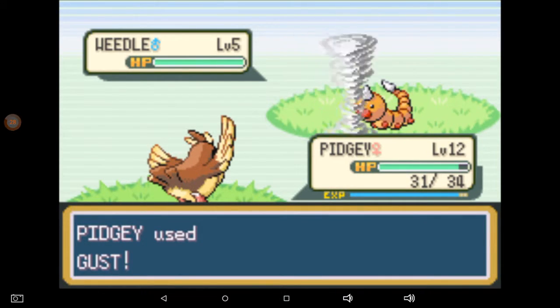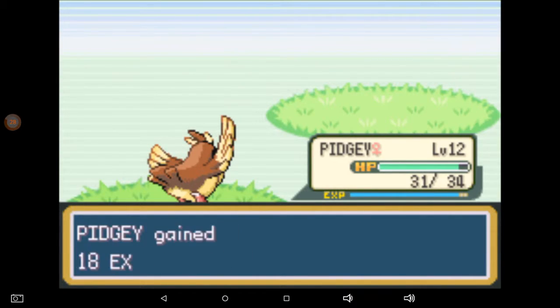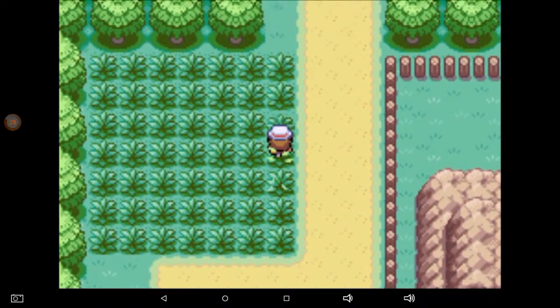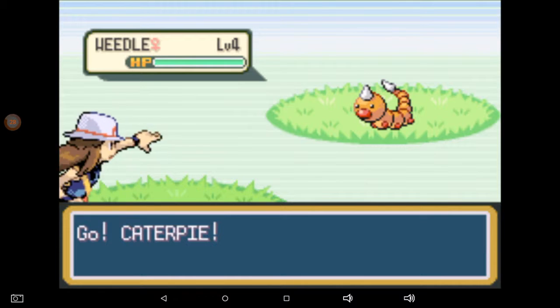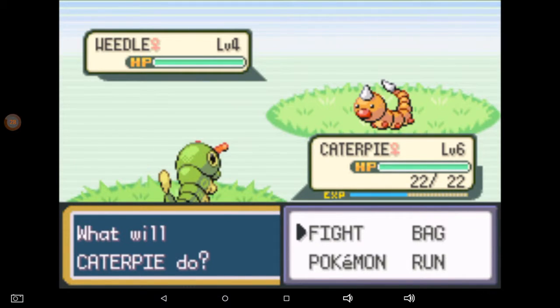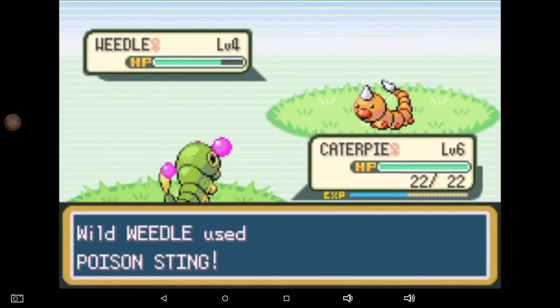I should probably go back to the original area and get level two and three Pidgeys for Pikachu to level up on, because that's going to be his strong point — fighting Flying types. They're not really going to stand a chance. I've got all the Pokemon that I had on my playthrough before I started recording videos, so I'm pretty happy about this. This is going exactly how I wanted it to go.